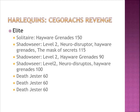Then I have a Shadow Seer level 2 with Neuro Disruptor and Haywire Grenades, another Shadow Seer level 2 with Haywire Grenades, another Shadow Seer level 2 with Neuro Disruptor and Haywire Grenades, and 3 Digesters without any additional equipment. If you have a Caress you don't need Haywire Grenades, so I guess I will move some of these Haywire Grenades to the 3 Digesters just in case.